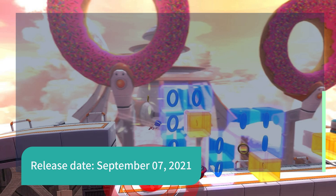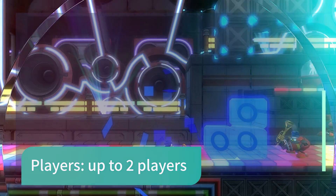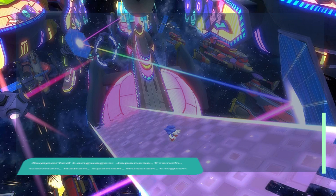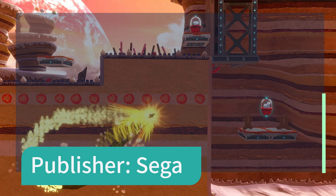Release Date: September 7, 2021. Developed by Blind Squirrel Games. Up to 2 players. Game file size: 6.9GB. Genre: Platformer, Action, Adventure. Supported languages: Japanese, French, German, Italian, Spanish, Russian, English. Publisher: Sega.